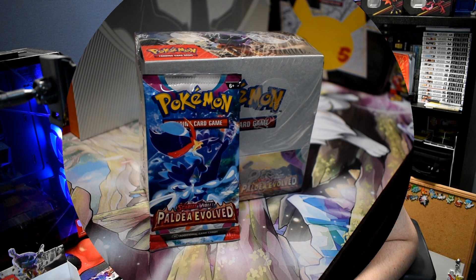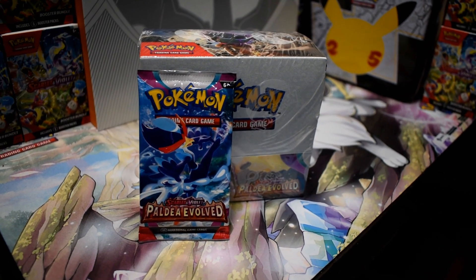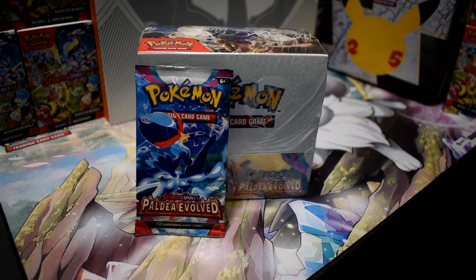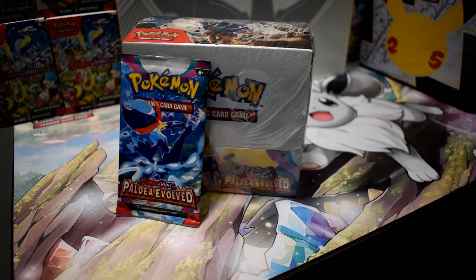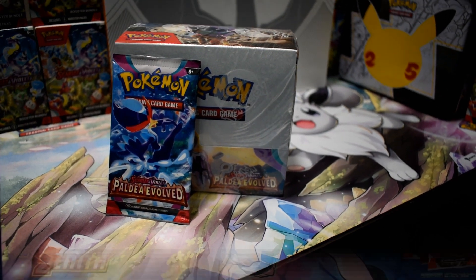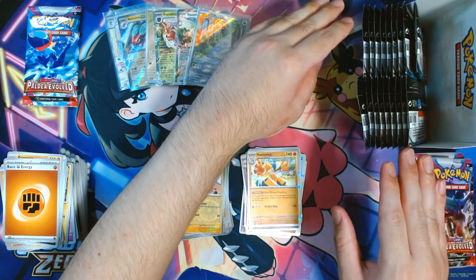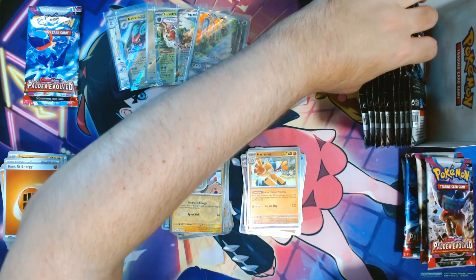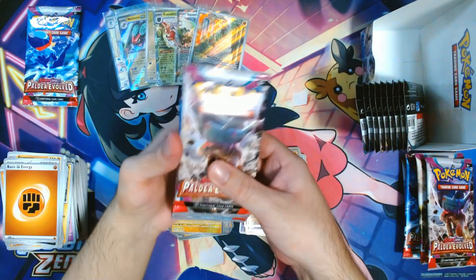Hello everyone and welcome back! Today is going to be the third part of the booster box. We opened up the 9 left side and 9 right side. Now we're going for the other 9 of the left side to see if we can get more of those hits. Let's find out. Here you can see what's left of the packs — these are the 9 of the left side.